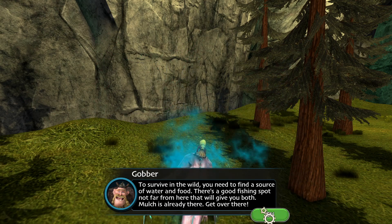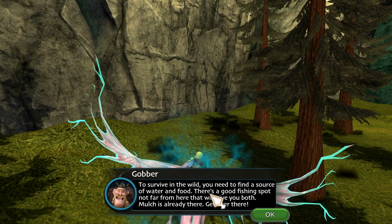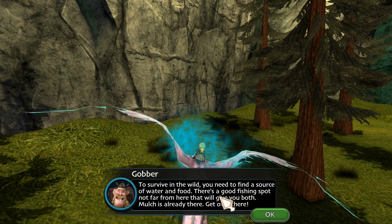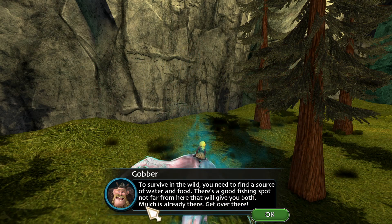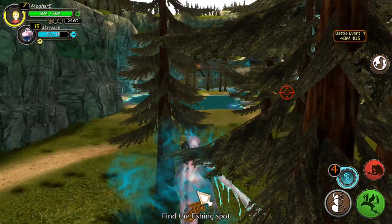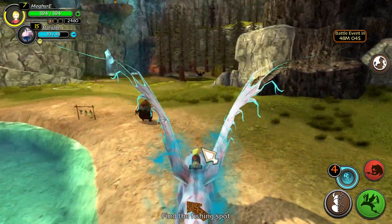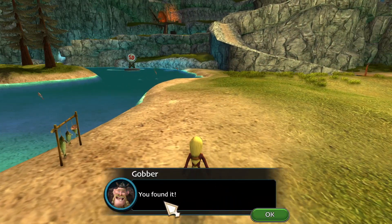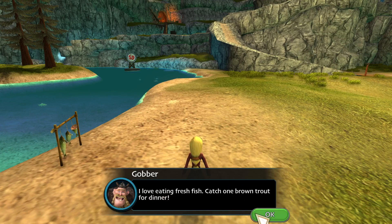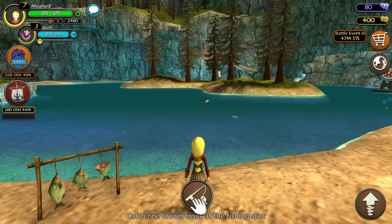To survive in the wild, you'll need to find a source of water and food. There's a good fishing spot not far from here — that will give you both. Mulch is already there. Get over there. Okay, so it's just this lake. Good job, you found it. I love eating fresh fish. Catch one brown trout for dinner.